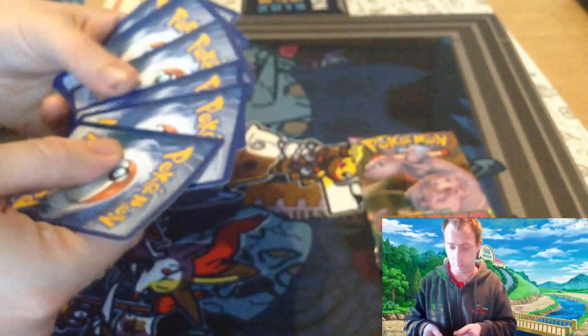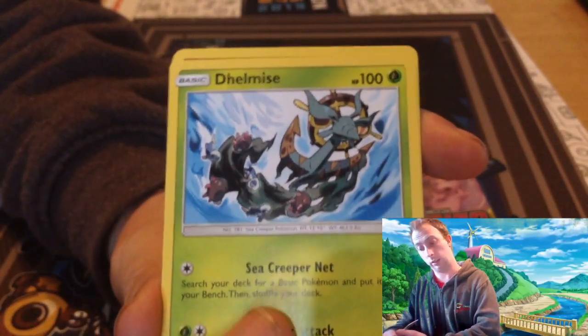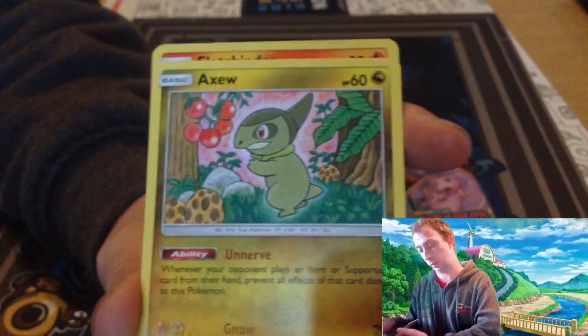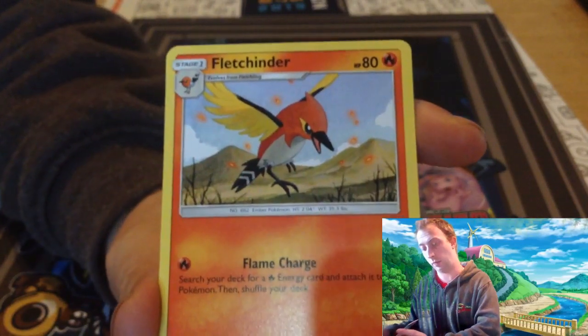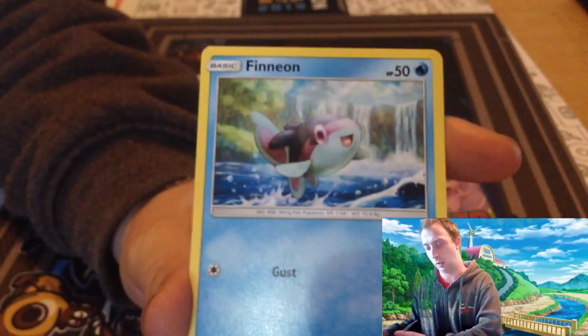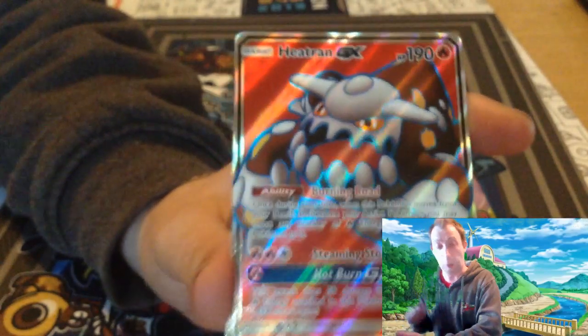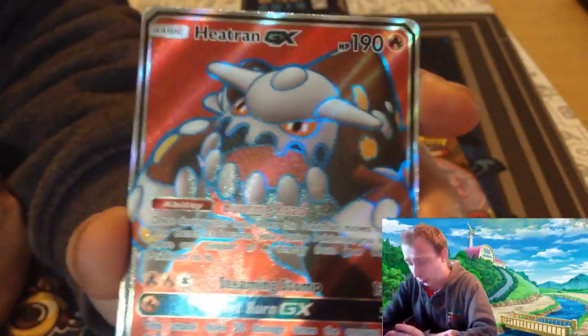On to the Unified Minds pack. Psychic Energy, Dragonair, Dwebble, Heracross, Axew, Fletchinder, Stunfisk, Onix, Finneon, Misty's Favor Reverse, and Heatran GX Full Art! I needed that for my deck — that is amazing, I wanted that just to play in my Reshizard list.